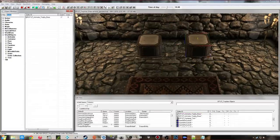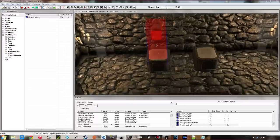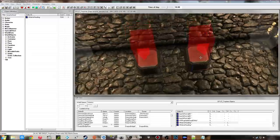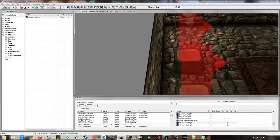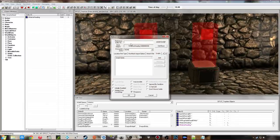Next I want to place an X Marker Heading on top of each of these, which is found under Static. Make sure you place these individually — don't duplicate one and drag it onto the other — just to be safe, to make sure no references are getting copied. Make sure they are perfectly placed on top and facing the direction you want your trophy facing — that's very important. I'm going to give these references: trophy_marker_one and trophy_marker_two.